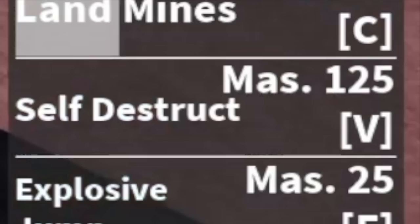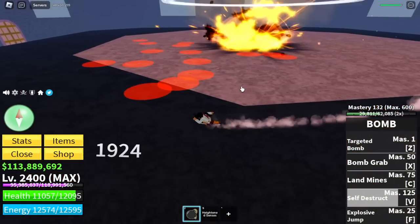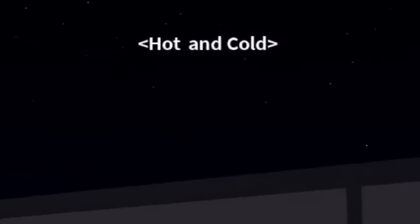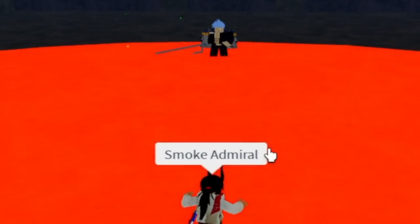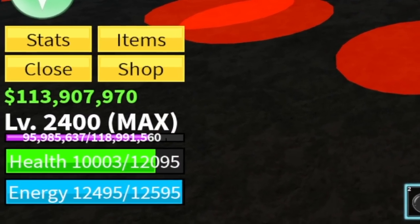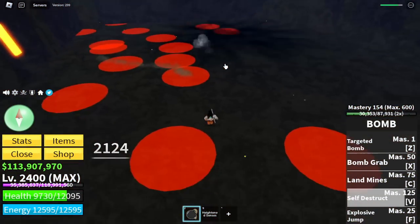Guys, beware of using this skill because it will decrease your HP. So there you go — we've already unlocked all our skills. Next boss is my favorite: Smoke Admiral again, second is Jeremy. Check it out — the HP I was talking about: it decreases while casting the skill.